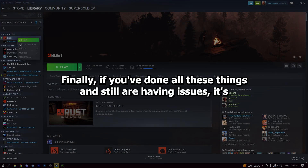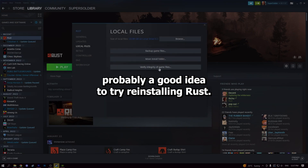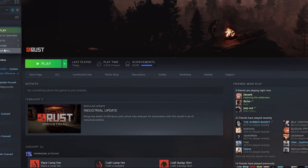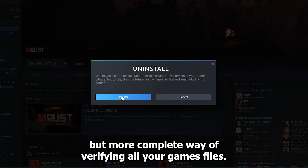Finally, if you've done all these things and are still having issues, it's probably a good idea to try reinstalling Rust. Sometimes verifying files cannot fix the issue, as it's not a foolproof method. Reinstallation is basically the more annoying but more complete way of verifying all your game's files.